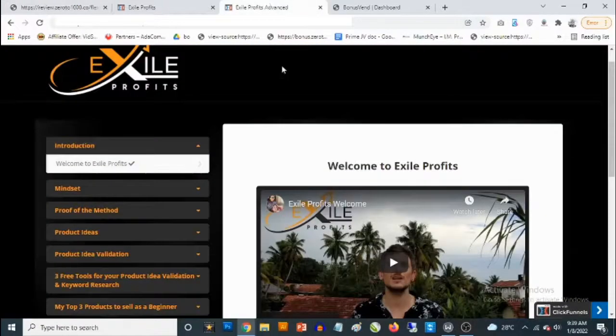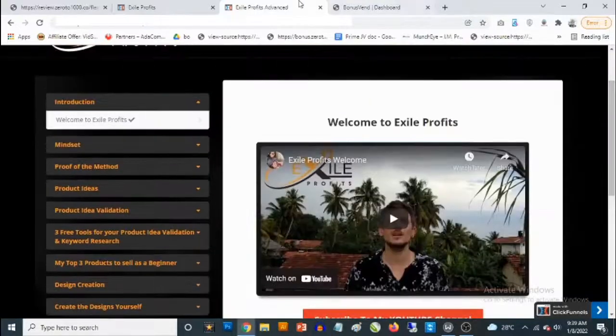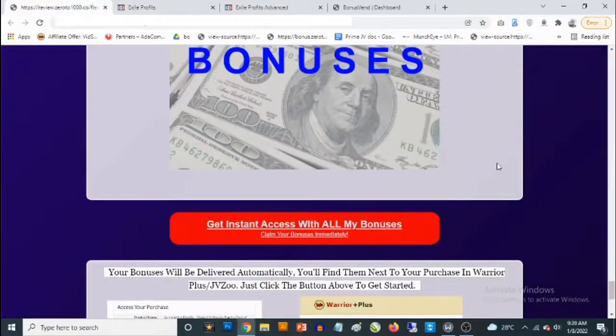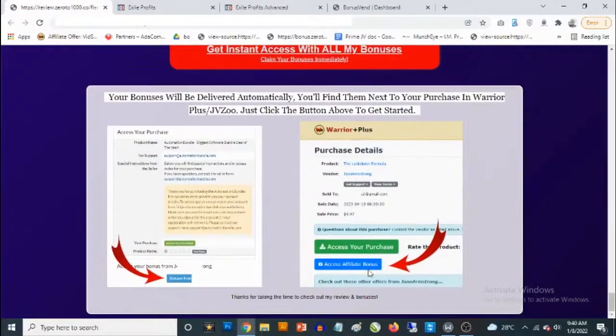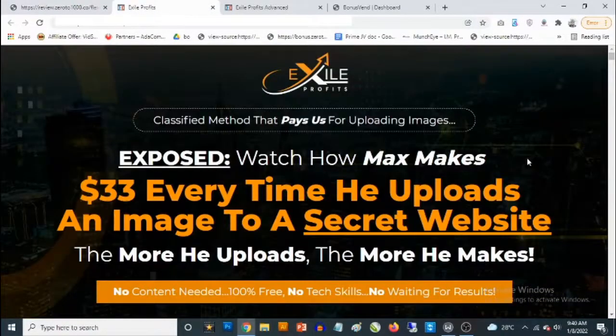Bonus number eight: you're getting access to all the vendor bonuses, which will be waiting for you in the members area — including unannounced bonuses. To claim all these bonuses, simply click on any of the red buttons on this page. It'll take you to the Exile Profits sales page. Once you pick it up, log into your WarriorPlus account, go to your purchases, find Exile Profits, and you'll find my bonuses right next to it.